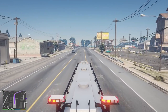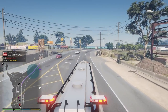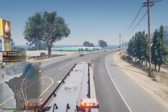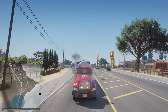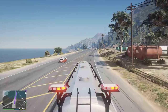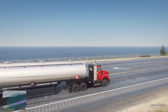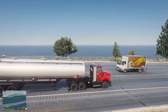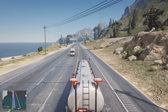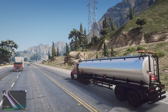We gotta get through Paleto Bay, jump onto the freeway, then jump off in Grapeseed and we'll be on scene. Watch out, station wagon! Move! You guys know it's a serious fire when you get a truck like this responding — this thing is huge. I love the flags on the back too. That is so cool — we got the thin red line flags.